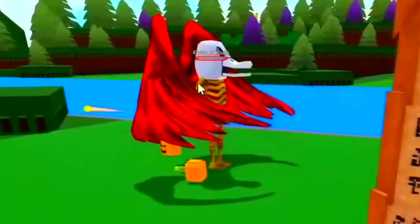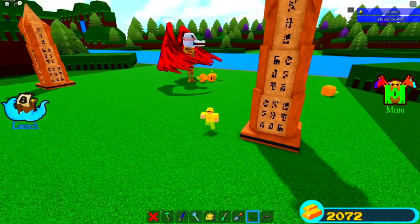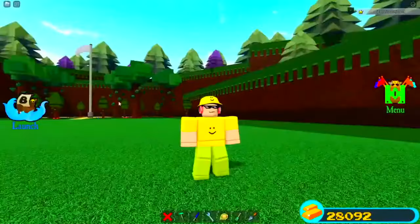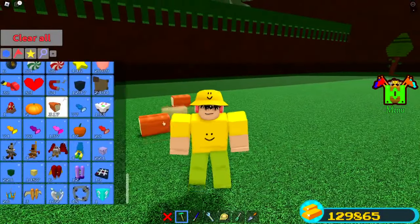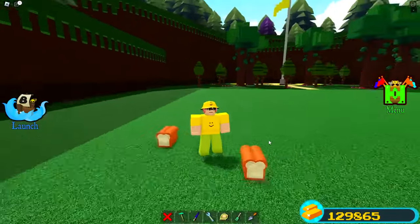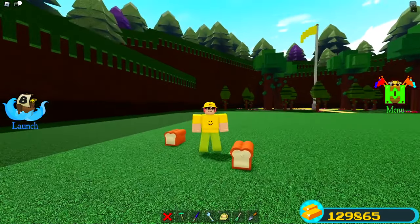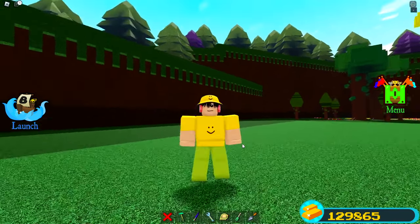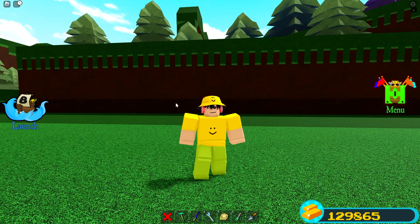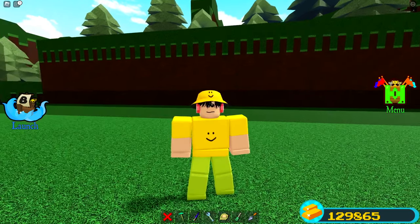Once you actually go and defeat this boss — the only way being with scripts to load it up — it actually gives you 10 bread and 100 gold. You can actually get the bread item from fighting and defeating this boss, which is super cool. Bread is a high-value item just because there's no way to get it anymore. I have 319 bread, which is a lot. You're basically only able to get it from codes and from this boss battle when it was legit — or now through this method.